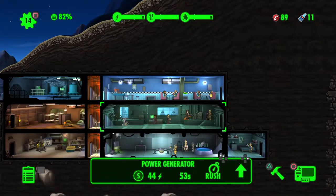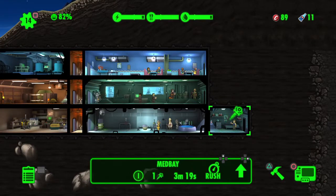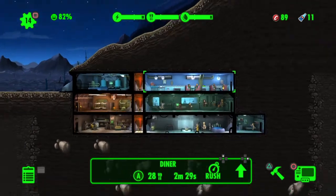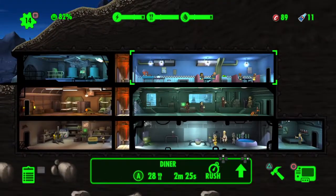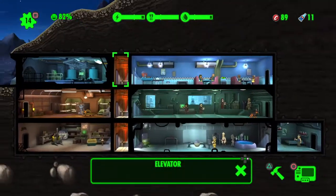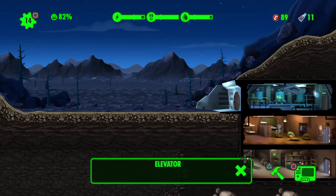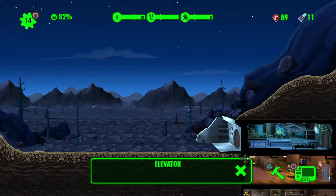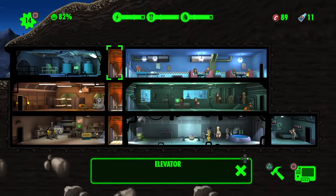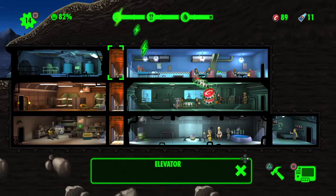We're at 14 of 22 dwellers so we're only four away from the overseer's office. Boom — we got at least one stimpak. We're going to end off this episode here and have a very good time going through this game again. Why do I hear rumbling when I'm out here in the wasteland? That's actually scary. But remember guys, if you enjoy my content please leave a like, comment, and/or subscribe — that would be greatly appreciated. Thank you for watching, I will see you next time!